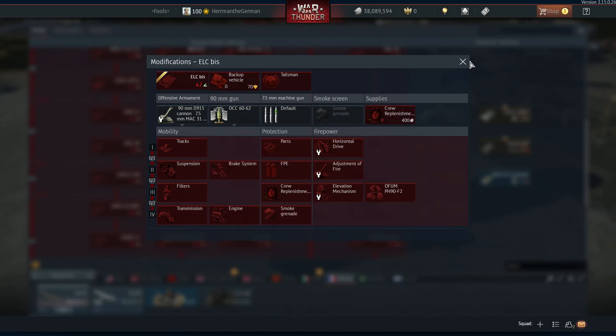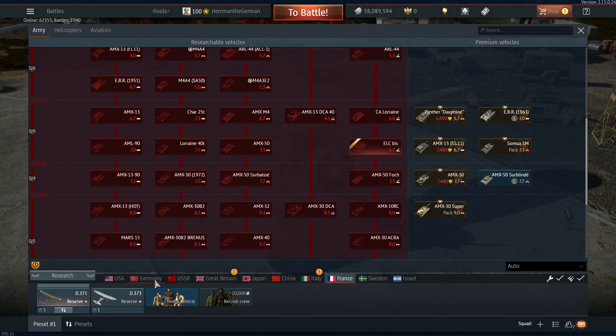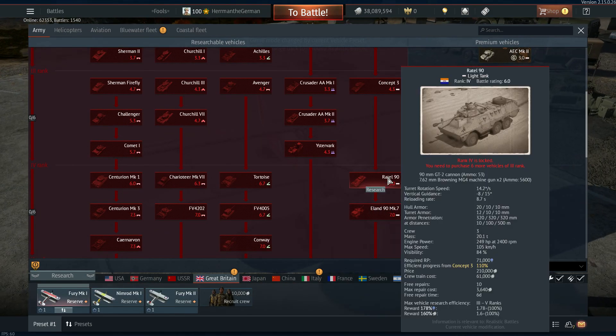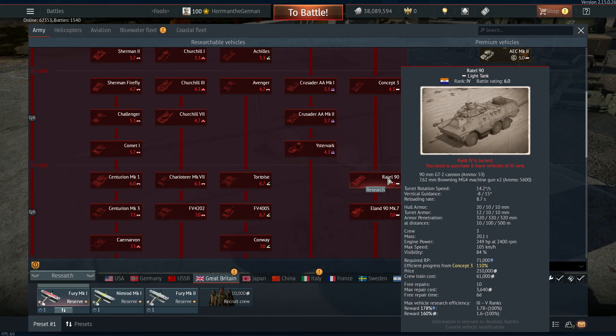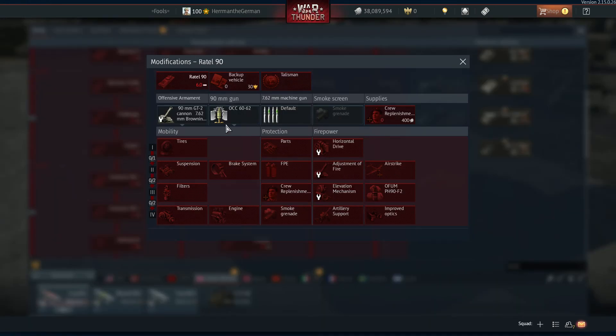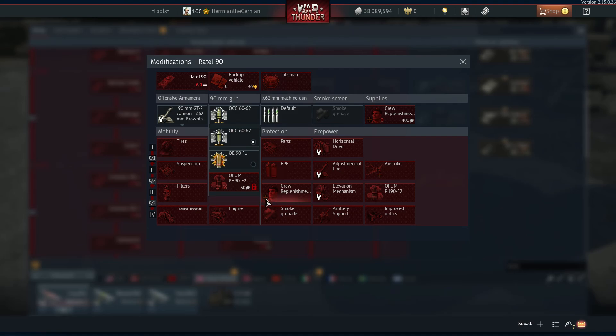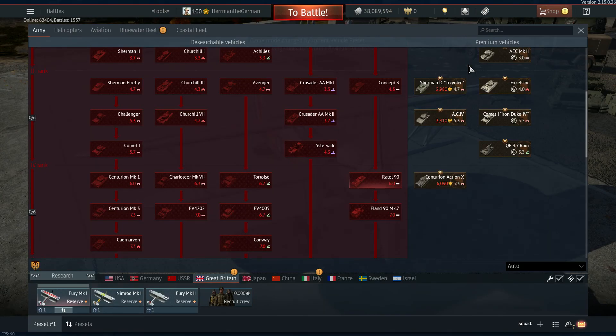And my personal favorite — the Ratel, a South African vehicle, fighting Tiger 1Hs, Panzer 4s, and the KV-1C at 5.0, and it gets that kind of firepower. Why can't it just get a standard AP round to balance it? What's the point of armor angling? It's a freaking joke, Gaijin, and you know it is.